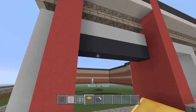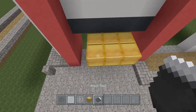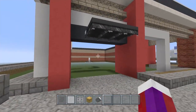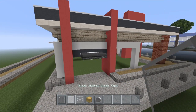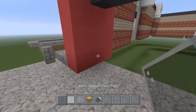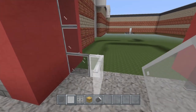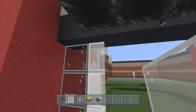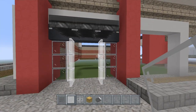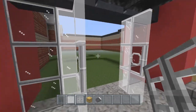Now once you've got that all the way around, come to the front entrance where we started and right here we're going to place temporary blocks. On top of this we're going to place three black beds — get rid of your temporary blocks. Now you should have this. Grab your black stained glass panes, your white stained glass panes, and your iron bars. Your black glass is going to go right here like that, and then you're going to have your white. This is going to be open doors as you see — grab your iron bars and place them in the middle for the handles.